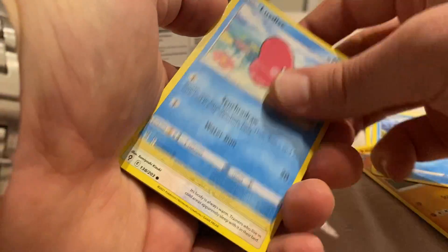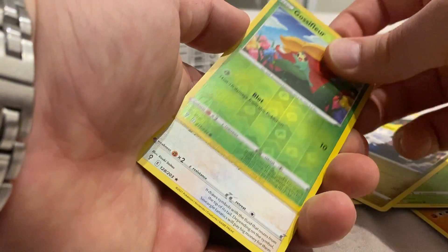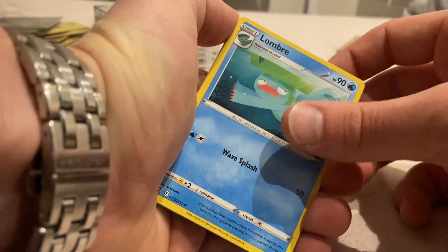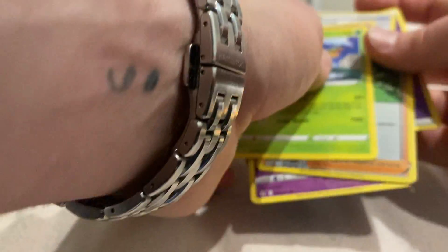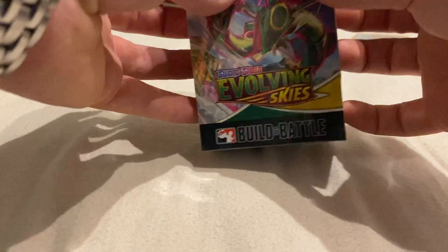We've got Fire Energy, Spirit Mask, Palpitoad, Golduck, Love Disc, Fletchling, Chinchow, Petlil, a Dino, a Reverse Holo Gossifleur, and nothing again - just a Smeargle. Can we get some last pack magic? We've got Psychic Energy, Lombre, Full Face Guard, Hypno, Hitmonchan, Slakoth, Petlil, Pikachu, a Pumpkaboo Reverse Holo, Aroma Lady, and nothing. Absolutely nothing out of that build and battle box - besides a Moltres holo.